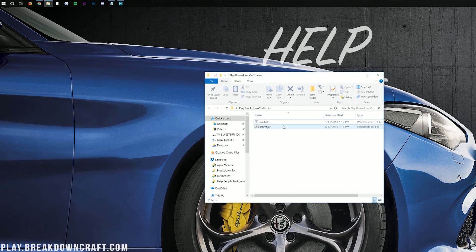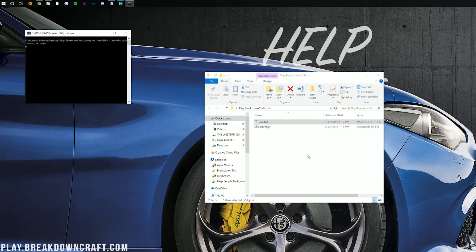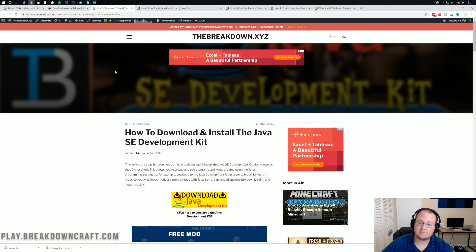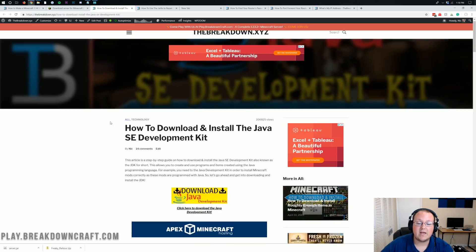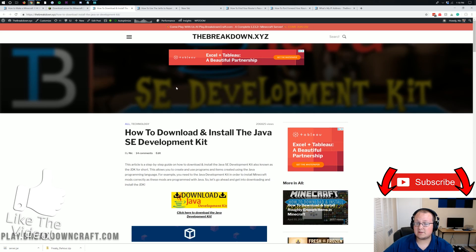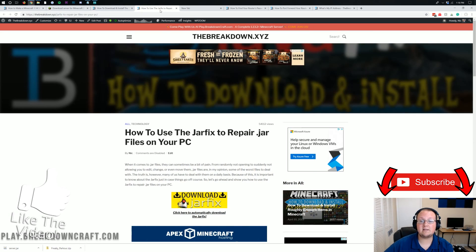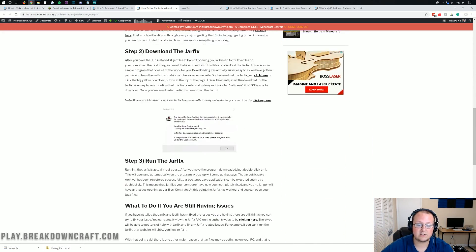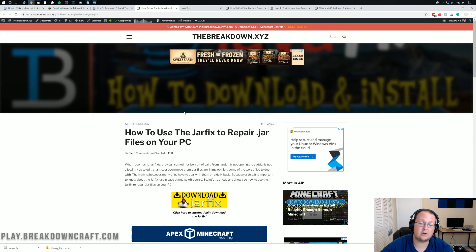Now go ahead and double-click on the Run.bat file — it should download some files. If it doesn't generate the EULA.txt or the Server Properties file, you need to download Java — specifically the Java Development Kit. This is required to run a Minecraft server. That link is in the description and the tutorial walks you through it. If double-clicking Run.bat still doesn't work, you just need to repair your JAR files using the JAR fix, also linked in the description.